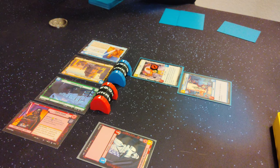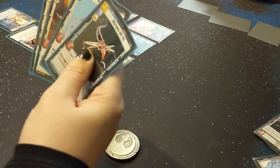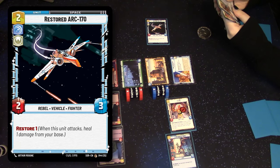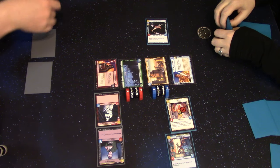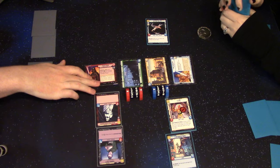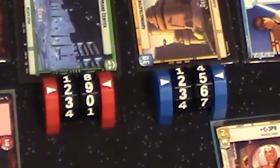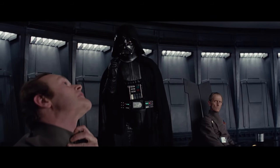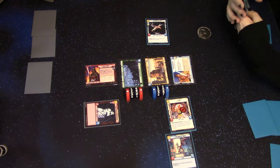I'm going to spend two for Admiral Motti. Use two resources and put an Arc-170 Restored into play. I'm going to spend one resource to use Vader's action — one damage to your base and one damage to a unit, which will defeat him. He says when defeated, ready an Imperial unit — readying my Stormtrooper.